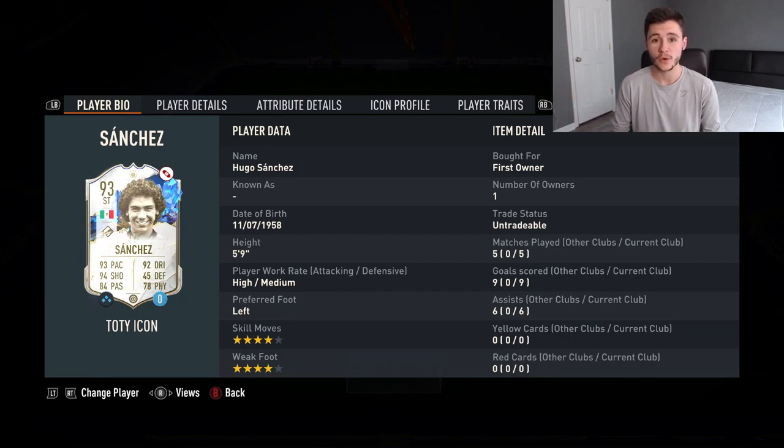This card is absolutely incredible, and if you have the fodder in your club, I highly recommend you go pick him up. His pace, finishing and dribbling are fantastic — it's really hard to get the ball off him. Paired with his four-star skill moves and four-star weak foot, it's a fantastic card. For roughly 600,000 coins, if you need a new striker, I highly recommend giving him a try. Go ahead and get his loan version for five games — all you have to do is submit 11 common gold players and you get him for five games. Give him a try and see for yourselves how good he really is.